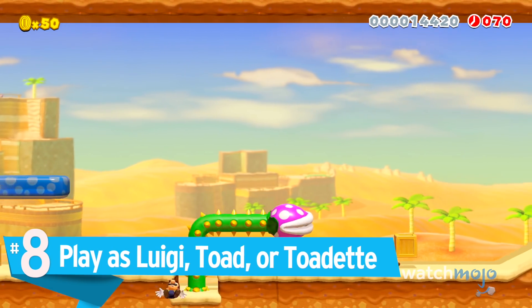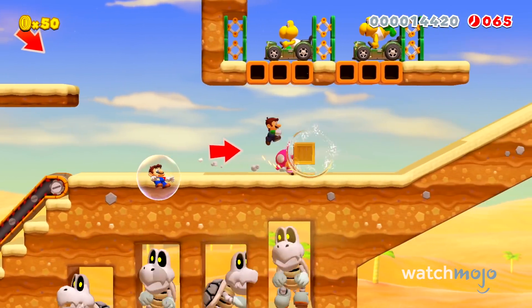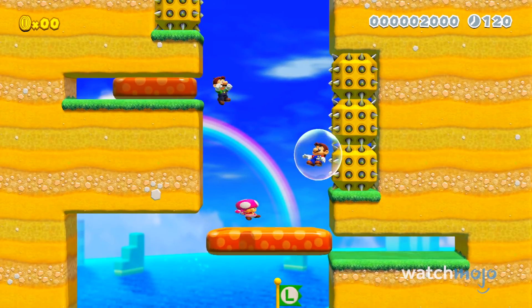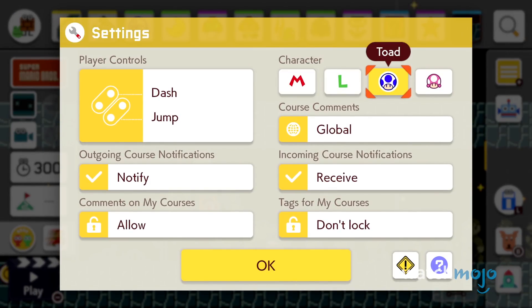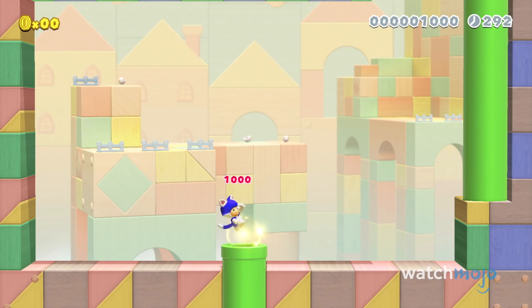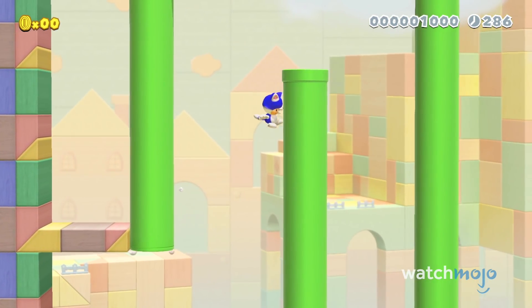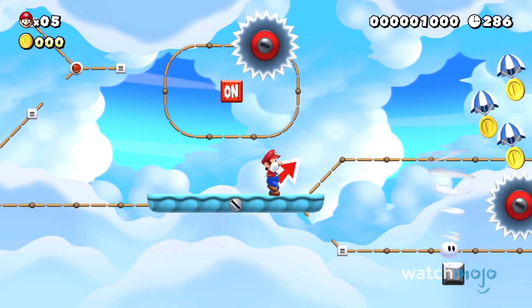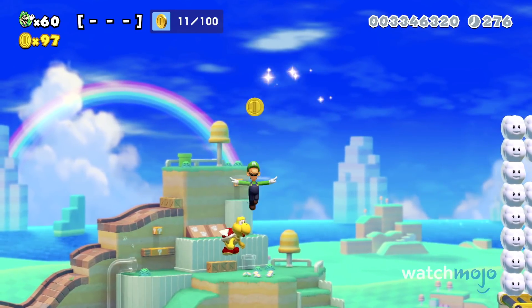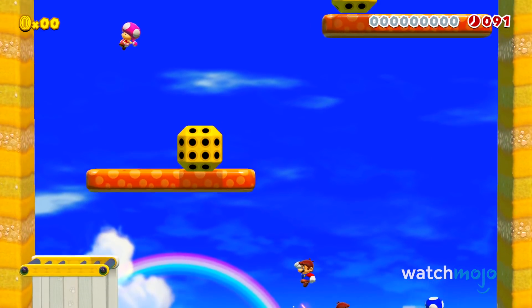Number 8: Play as Luigi, Toad, or Toadette. We may not have amiibo costumes to provide playable characters, but this time around Mario has brought a few friends to help us test out our levels. Within the options menu, you can choose to play as either Mario, Luigi, Blue Toad, or Toadette. However, this is only available in the course maker and course world — in story mode, you'll have to stick with Mario. It also gives us hope that the game could add additional playable characters as DLC. Hashtag Waluigi.